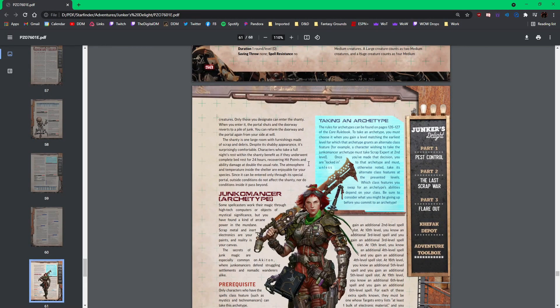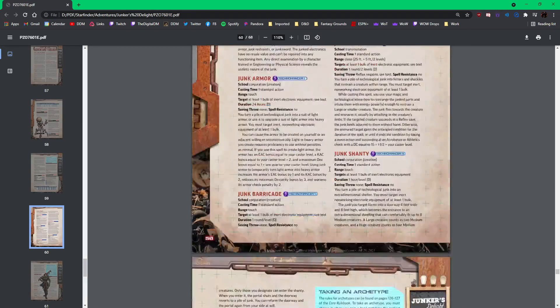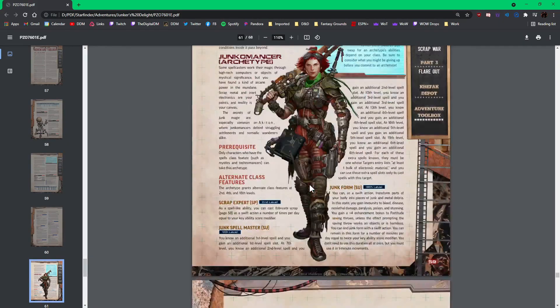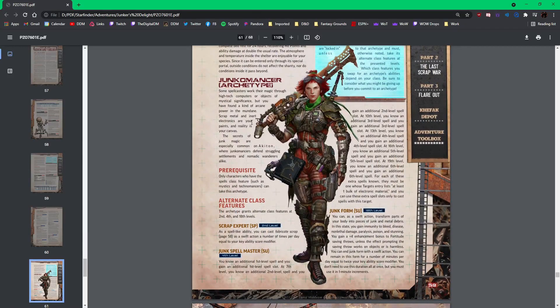That's one thing I love about Paizo products — they are supported so well. I can't praise Paizo enough for that. I'm new to Paizo products, just since Starfinder started about four years ago. But their products are amazing. I am on the Paizo bandwagon, that's for sure. They put all kinds of stuff in the toolbox — there's a new archetype. If you want to play a Junkomancer, there's a Junkomancer archetype with prerequisites you have to satisfy and abilities at 2nd, 4th, and 18th level.